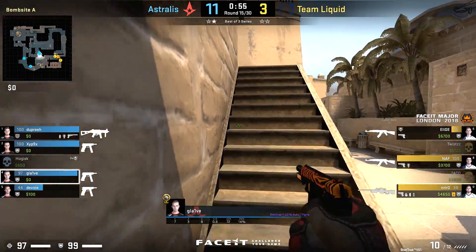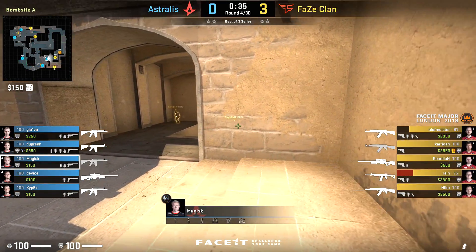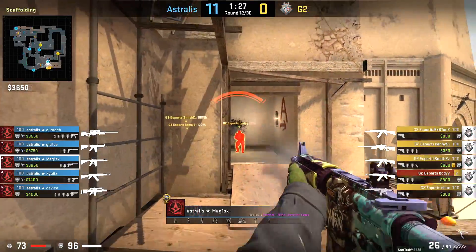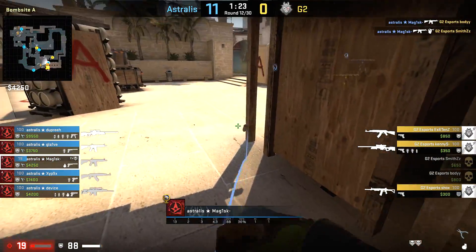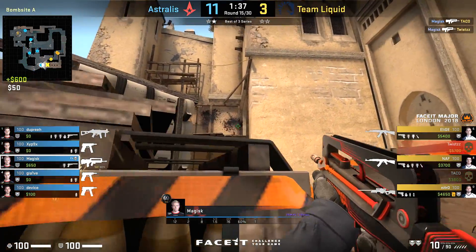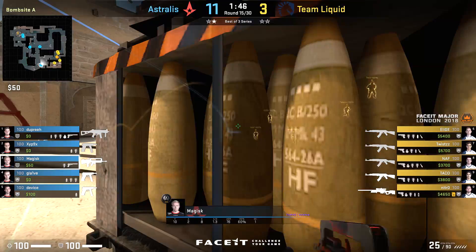Default is a great position to do this from, and I love the way that every single time Magisk has a plan — he's able to either cut off the rotation or delay from ramp or palace, and he always makes sure he has an escape plan so he's not exposed to both at once. He has to fight one of these entrances at a time, and this general positioning is what makes Magisk such a good player on this particular site.